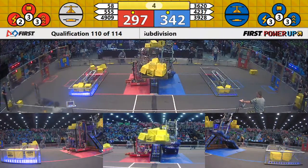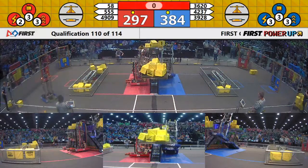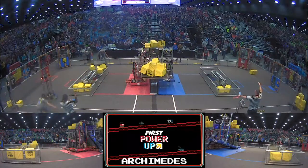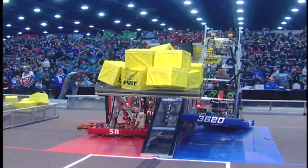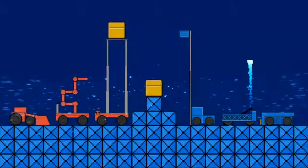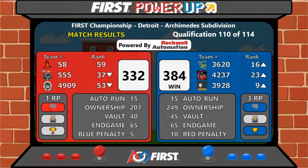However, Team Lancebot falls backwards and off. Both alliances with one successful climb. The winner of match 110 — our blue alliance — in a come-from-behind win, 384 to 332. Our blue alliance will be our match victor.